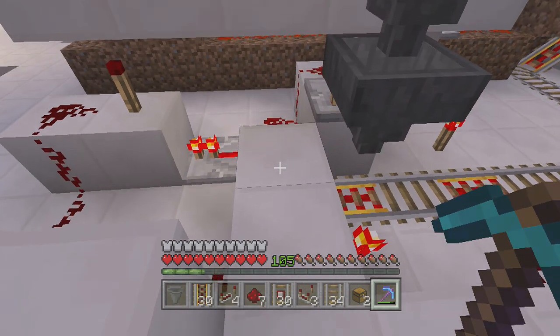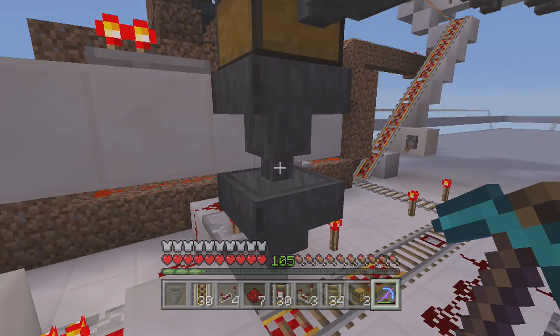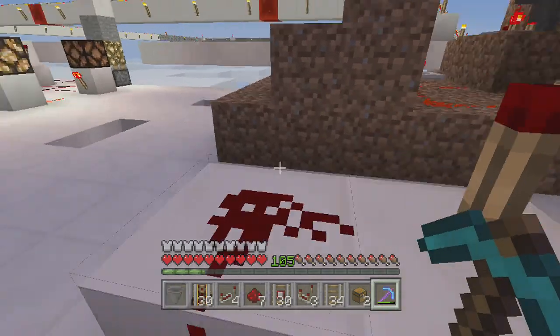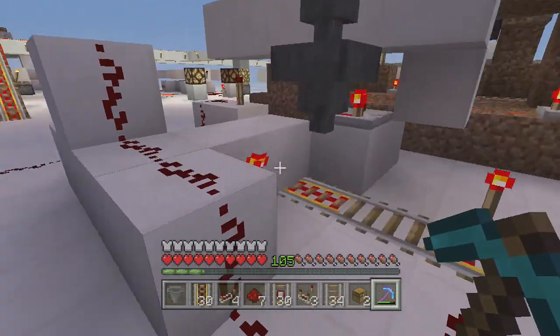So all the item transports up with redstone torches activating some kind of dispenser or just hoppers which turn off and on - those don't work. And this one works. It's really reliable.